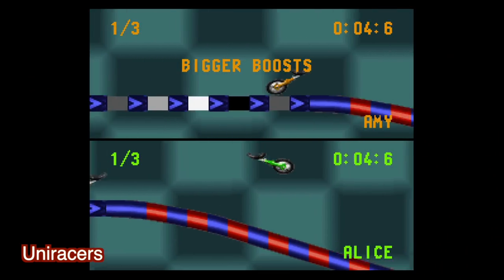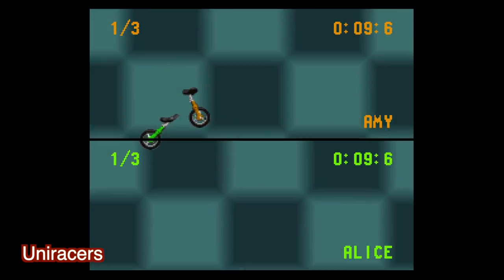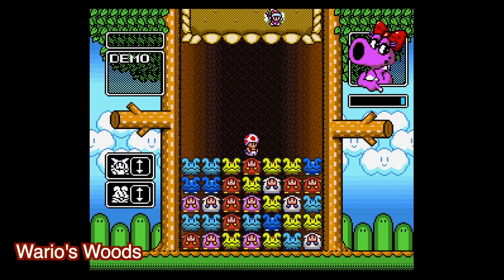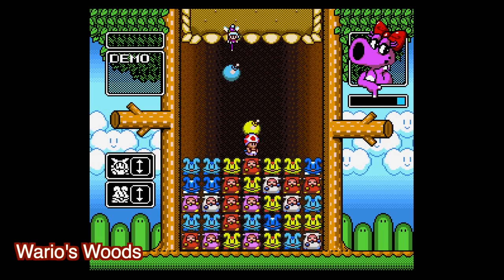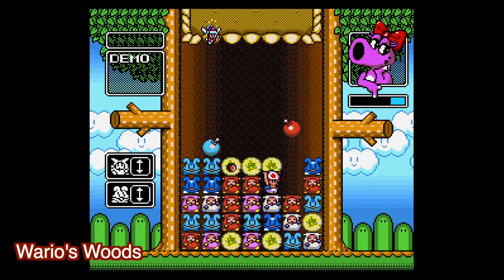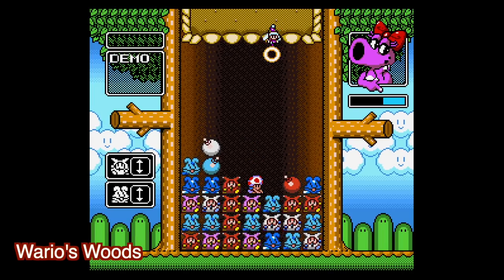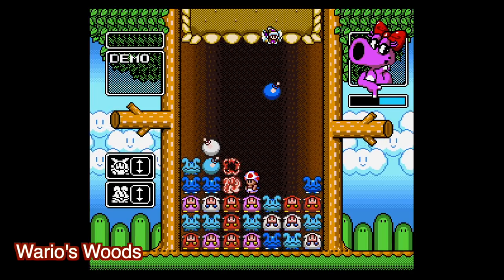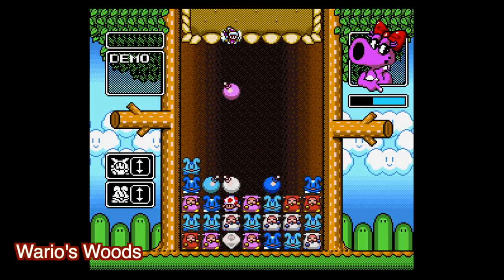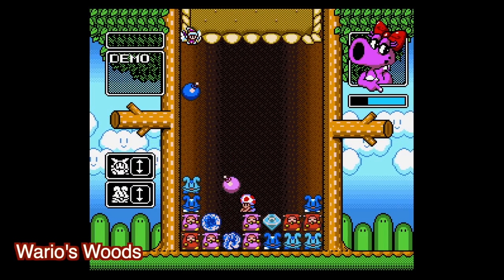Uniracers is a Nintendo published arcade racing game, and it kind of never really gets talked about, even though it's a really cool game. Also Wario's Woods — talk about another kind of forgotten Nintendo game, and maybe for a good reason. It's yet another Tetris match-three clone, but doing it in its own style. I think it's pretty cool, but I'm not surprised that no one really remembers this one.